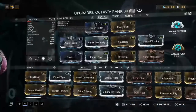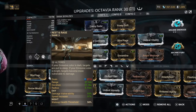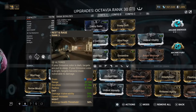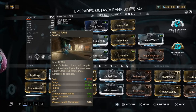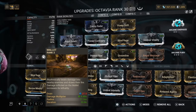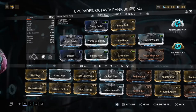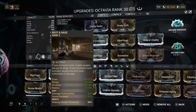This is my first helmet build on Octavia. The ability we took off is Resonator and put on is Rest and Rage. The reason why is because it makes it so that we do more damage to enemies and it also makes them move faster. The reason why we want them faster is so they can shoot the Mallet a lot more quickly, so Rest and Rage is going to make it really nice and more powerful.